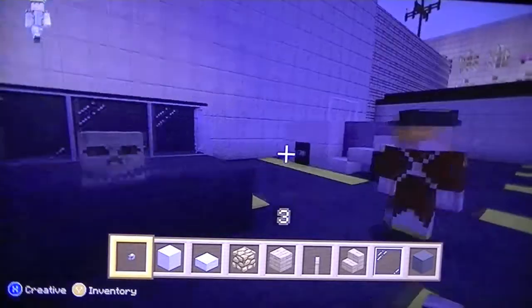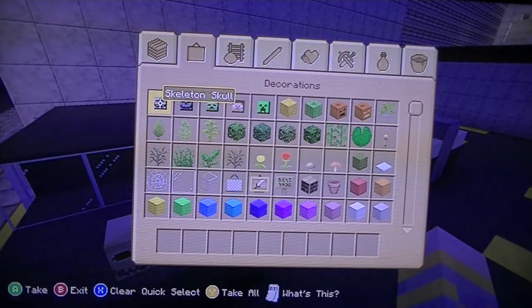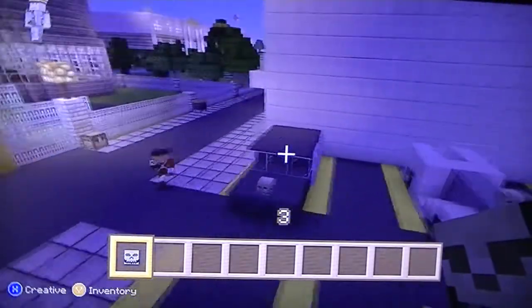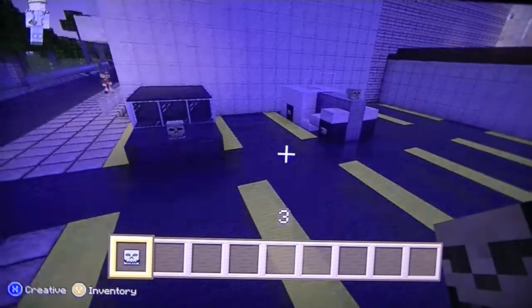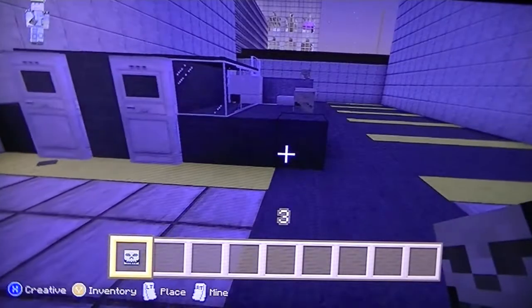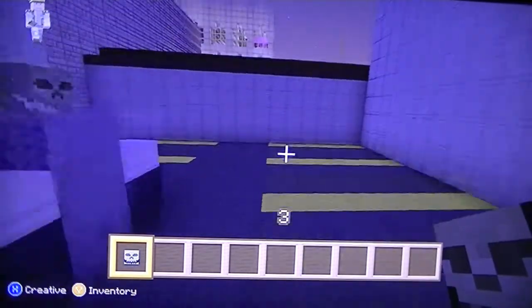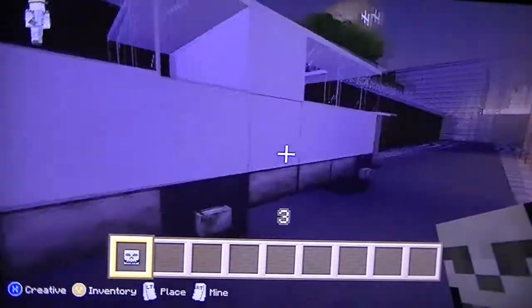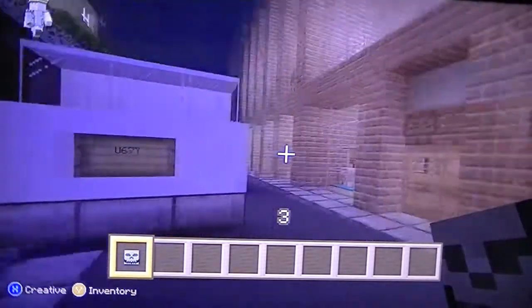Those are my two favourite cars. You can also put a skeleton skull on top if you want. Now I have another one — this is a car you can go inside. I'll show you. I'm going to show you how to build something a bit like this; you can actually get inside the car. Obviously it won't work because it's Minecraft.